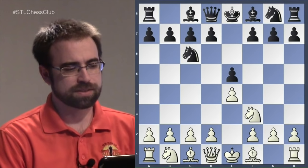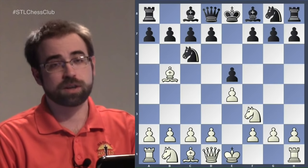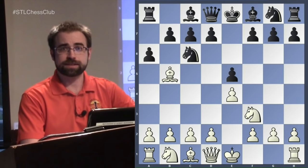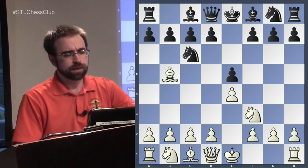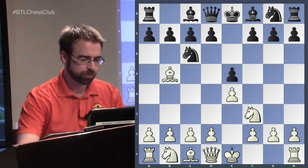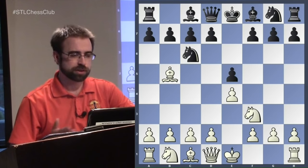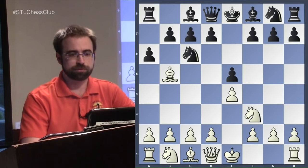After e4 e5 Nf3 Nc6 Bb5 we get one of the oldest and most popular openings of all time. The main move is a6, though Nf6 — the Berlin Defense — is also very popular at the top level. The point of the Ruy Lopez is that with the bishop on b5 we have indirect pressure on the center, because sometimes we're taking the knight and grabbing the pawn.